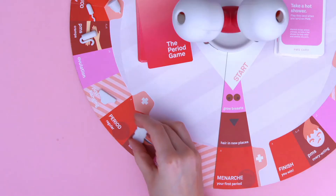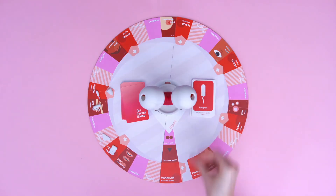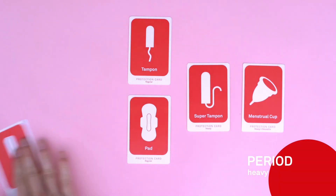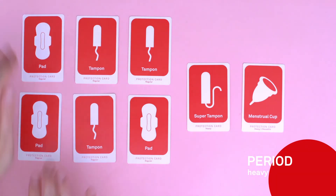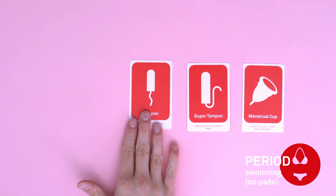When you land on a period space, you have to play a protection card. Depending on the type of period space, you can play different cards. On a regular space, you can play any one protection card. On a heavy space, you can play two regular cards or one super tampon or menstrual cup. And on a swimming space, you can play any card that's not a pad, because pads would get wet and weigh down your bathing suit.